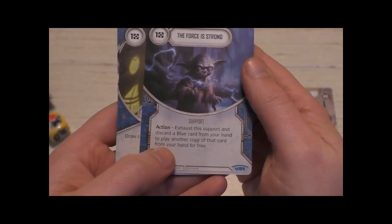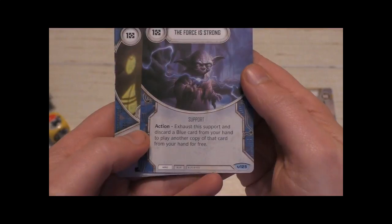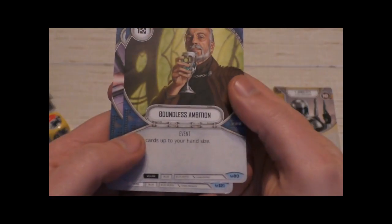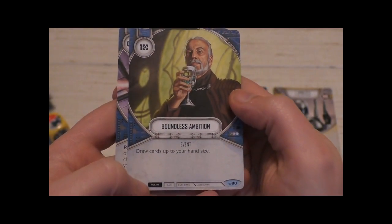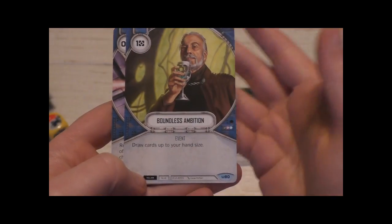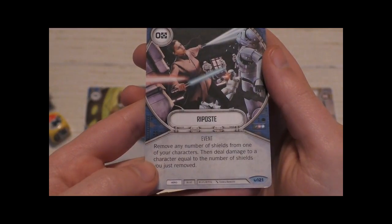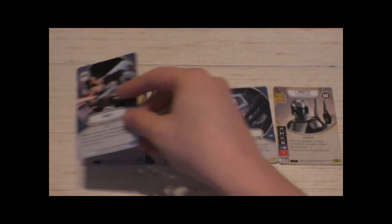We also have The Force is Strong, a support card for heroes: as an action, exhaust this support and discard a blue card from your hand to play another copy of that card from your hand for free. Then there's Boundless Ambition, a villain event: draw cards up to your hand size — very useful. Finally, Riposte: remove any number of shields from one of your characters, then deal damage equal to the number of shields removed — maximum three, and it's free.